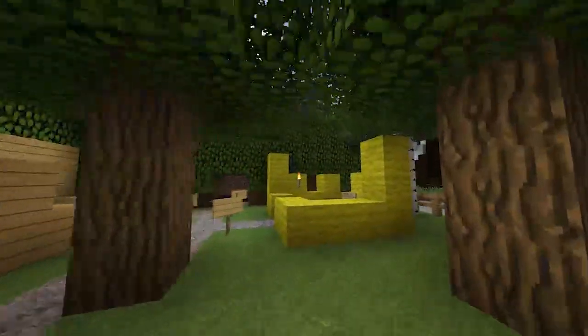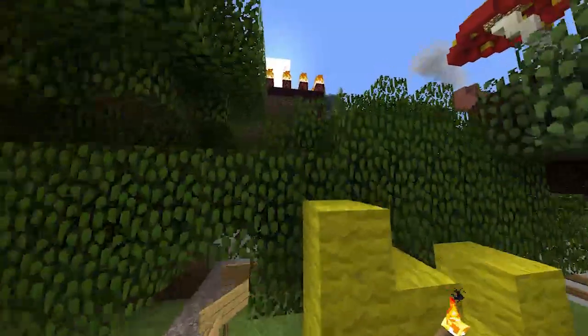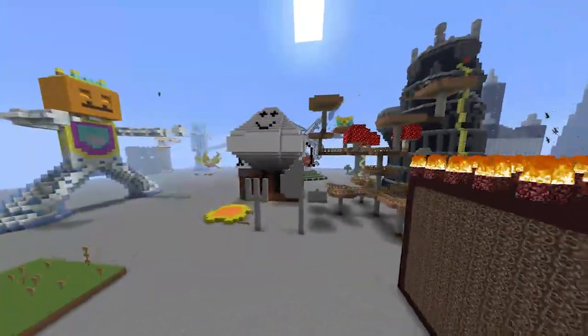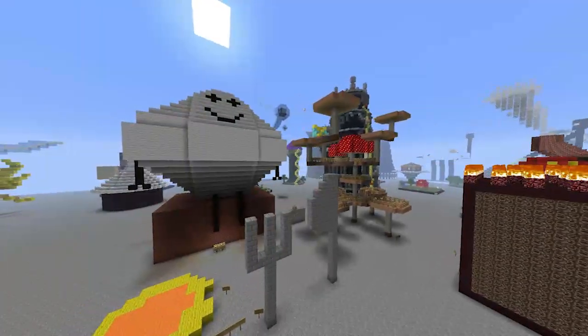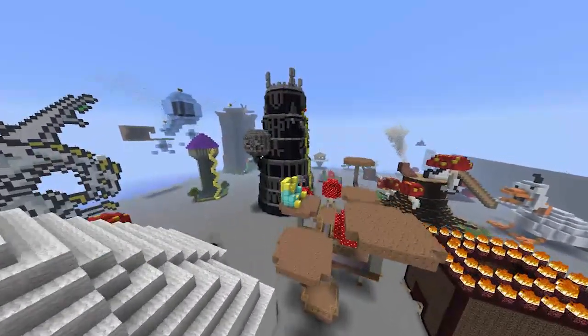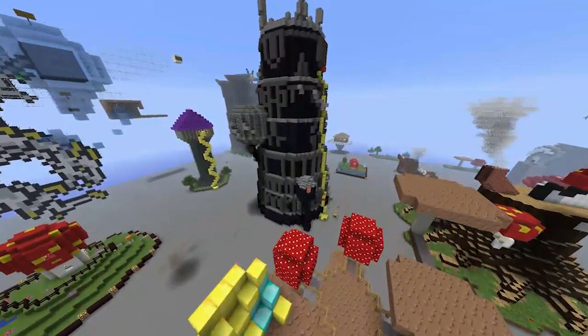Lots of castles, lots of Excaliburs. There's Humpty Dumpty. That tower there, in my opinion, looks like a Dalek. I think that's Tabalbo's Rapunzel tower with sponge hair.